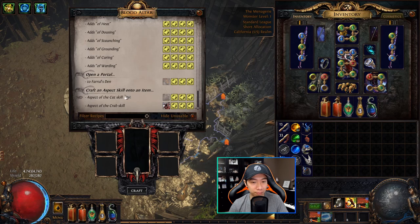The other thing you can do with unique beasts is craft something called an aspect skill onto your items. Each of these aspects has their own unique effects as well.